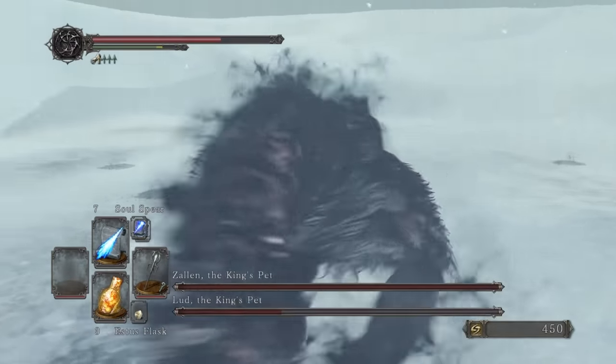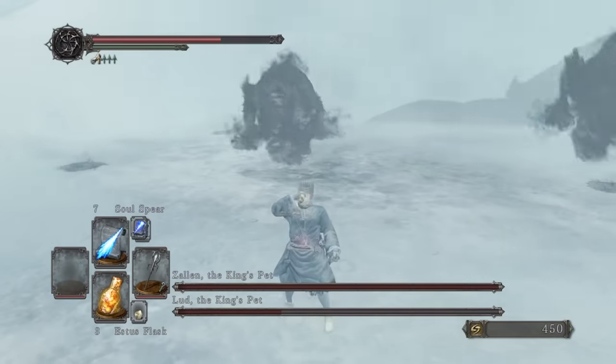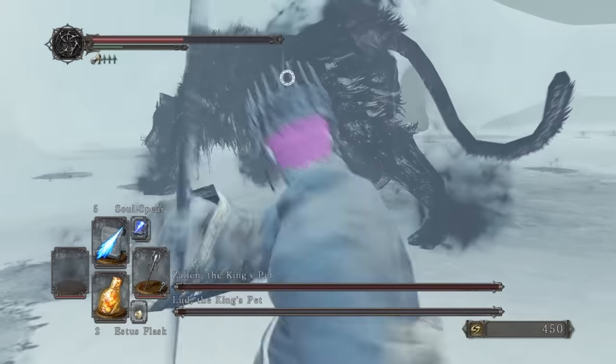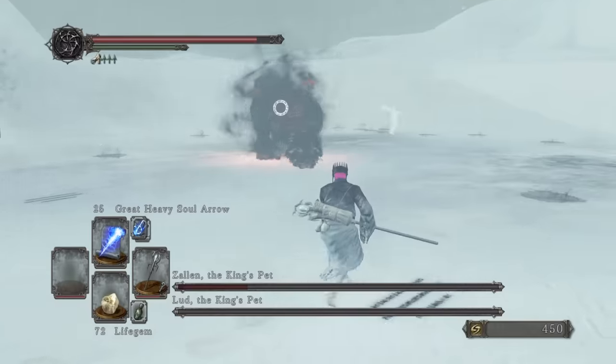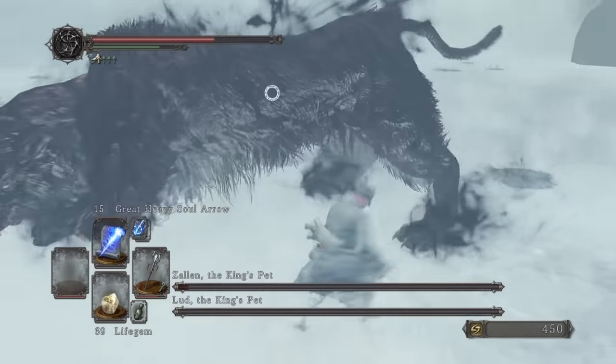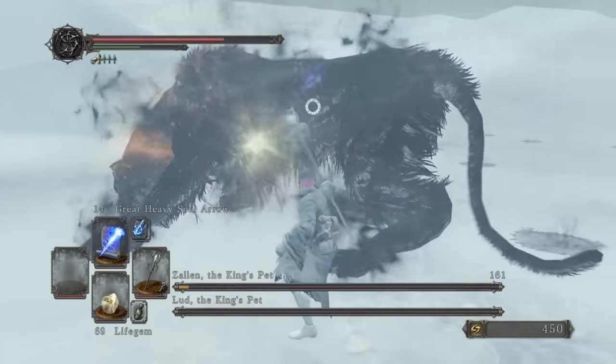The twin kitty cats weren't too bad — the only part that gets intense is when both are active, but with some perfect dodging, Lud goes down, leaving me feline confident about our chances. I mainly just dodge while Zallen is buffed, and after a few more sorcery casts, this second tiger falls, and the first cycle is complete.